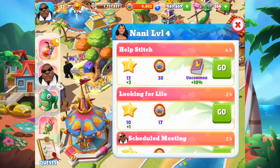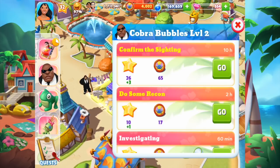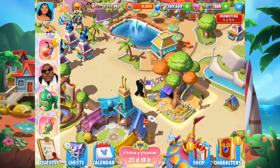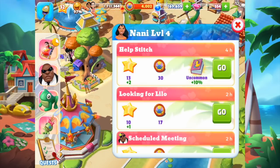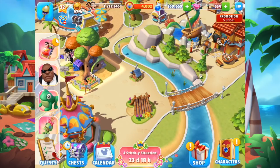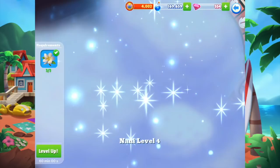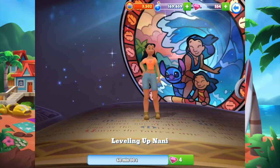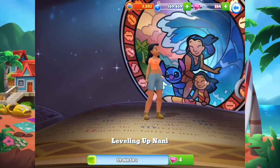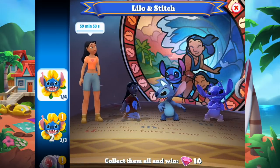Sending Bubbles to confirm the sighting — that's 10 hours, so I'll do a two-hour recon first and send him on the 10-hour task before I go to sleep so he can do it overnight. If it were during the day I'd be frustrated waiting and would probably use gems to speed it up. Now I'm leveling up Nani, and I think that's pretty much all I'm able to do for this video.